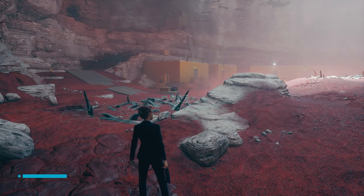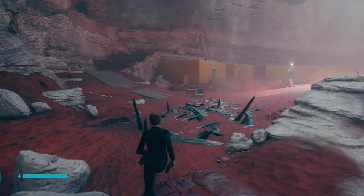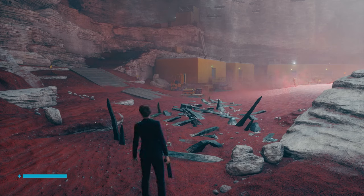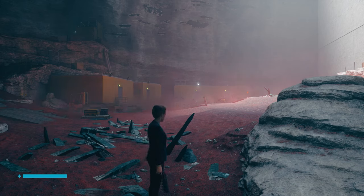Welcome back to Control. The second DLC is still not out, but we have yet another very important thing to do in the Foundation DLC. I've been informed that it's possible to get cat ears for Jesse. Remember all those cats we found in odd places — little Easter eggs? Well, it turns out if you find them all, you get cat ears. I'm using a guide that I'll link in the description, and I'm just going to go from cat to cat. Let's start with cat number one.